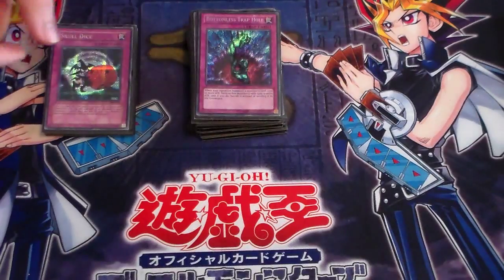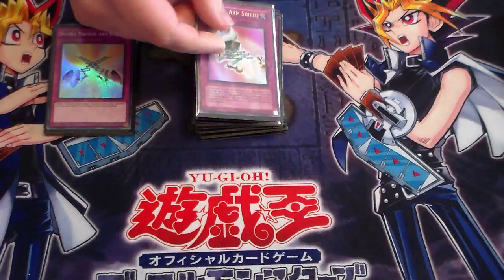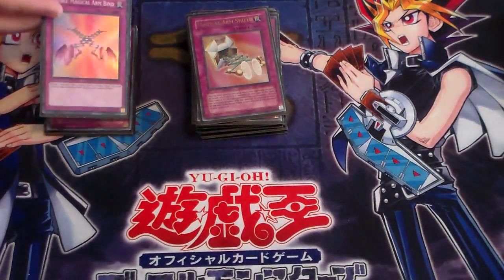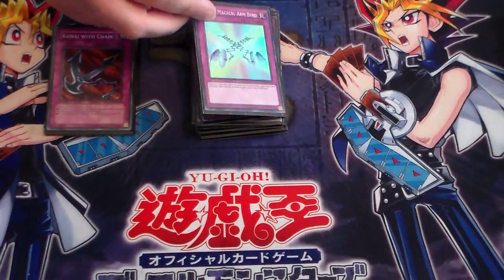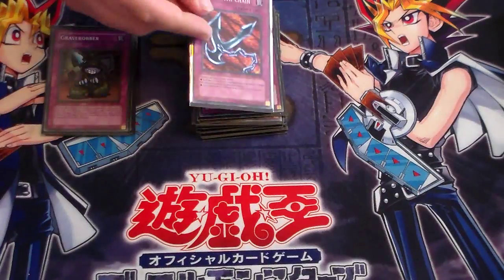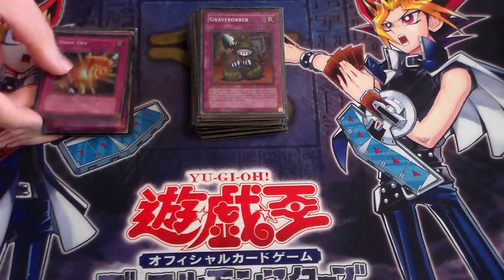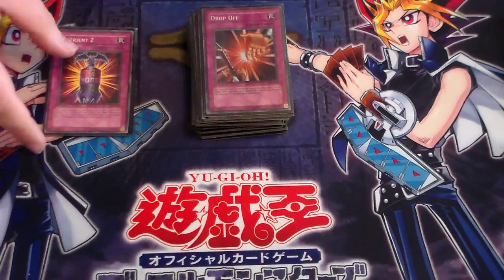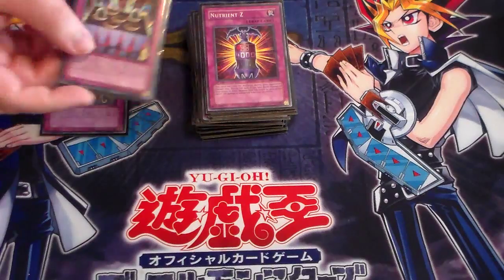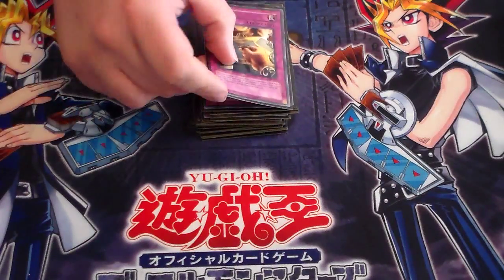Bottomless Trap Hole, Skull Dice, Magical Arm Shield, and following up — coincidentally I didn't actually put it this way — the Magical Arm Bind, again from the new set, Kunawa Chain, Grave Robber, Drop Off Super, Neutron Z, Ferry Box and Gamble. That's it for the main deck.